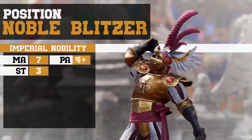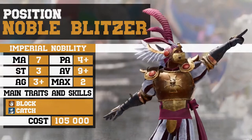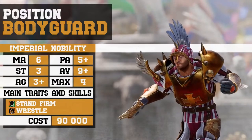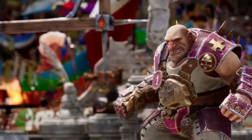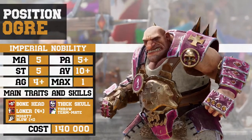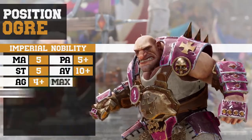Noble Blitzers: equally at ease breaking through offensive lines as picking up the ball, blitzers are sure to prove crucial to your strategy. Bodyguards: your opponent's worst nightmares — they stand firm when tackled and are no less formidable in attack. And finally, the ogre: a veritable machine when you want to add more muscle to your game. He can sweep the field clean, making room for your blitzers, and when working hand in hand with the bodyguards, he can really make the opposing coach sweat.